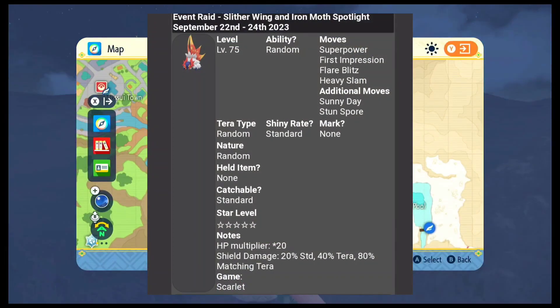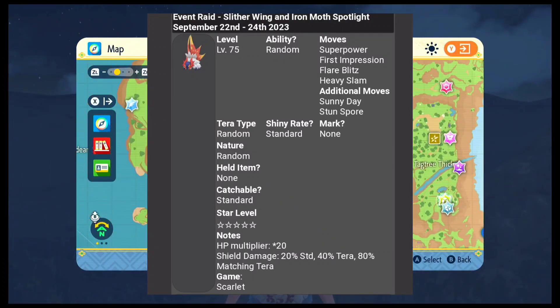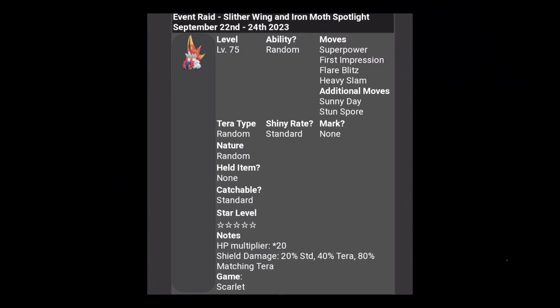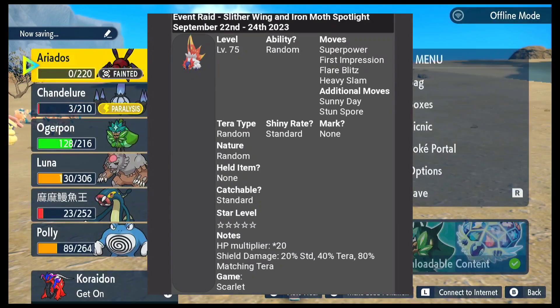Let me discuss the moveset. For Slither Wing, we have Superpower, First Impression, Fire Blitz, and Heavy Slam, with additional moves being Sunny Day and Stun Spore. It does use Sunny Day on the first turn to boost up its moveset. It also has a chance of having its Hidden Ability, so if you want one with that, go ahead and try to defeat as many as possible. If you are also playing the DLC, this is a really good Pokémon to add to your team — but you will only be able to find this one in Scarlet.